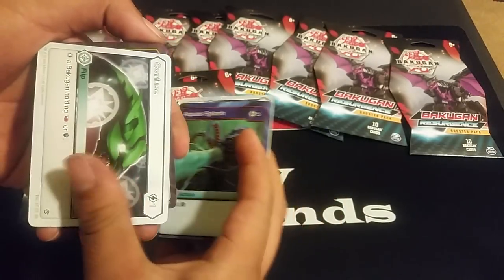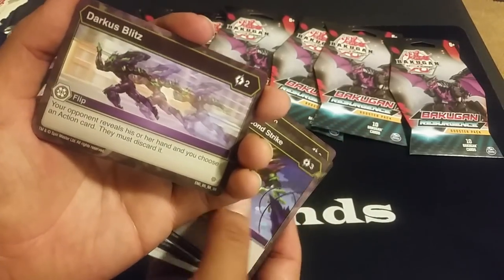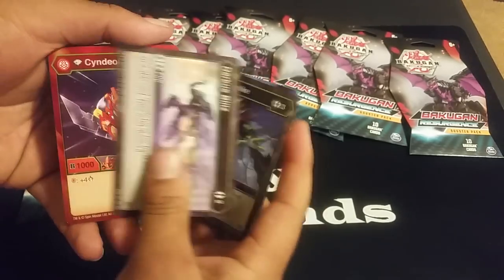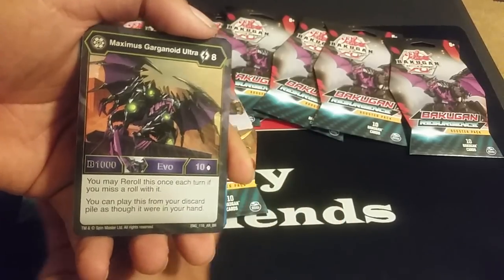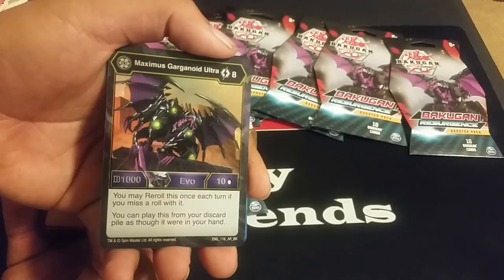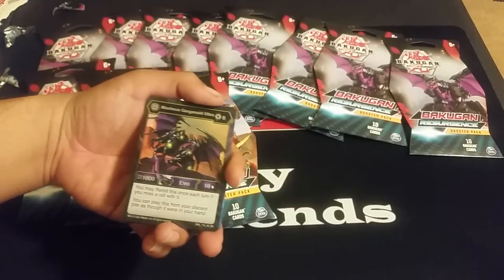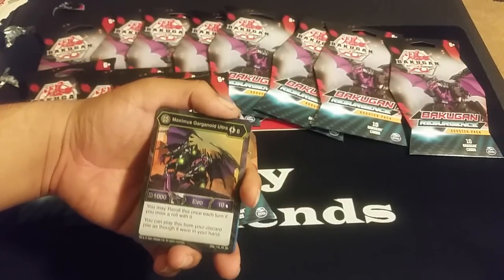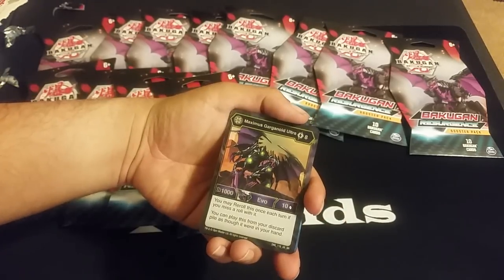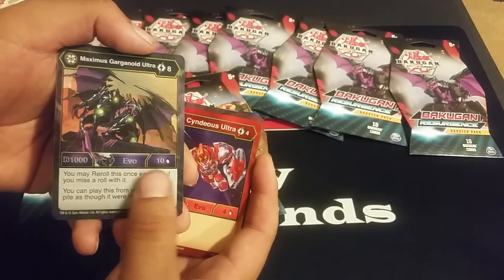Dazzle, Aqua Splash, Confuse, Sonic Shield, Mind Slip, Second Strike. Darkest Blitz: your opponent reveals their hand and you choose an action card they must discard — two cost, it's a reverse. Very good. Diamond Sinious Ultra. Maximus Gargonoid Ultra — I haven't seen anyone pull this. It costs 1000-10. You may re-roll this once per turn if you miss, and you can play this from your discard pile as though it were in your hand. So basically if this ends up in the discard, you can pay the eight cost to play it from the graveyard — and if they destroy it, you can bring it back. We don't know the Darkest stats yet, so this can potentially be very, very good. That is the most unique effect in my opinion.